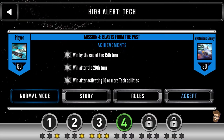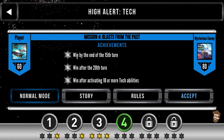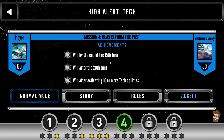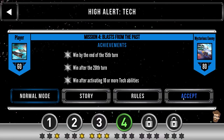It looks like the achievements for this mission are exclusive. You can either win by the end of the 15th turn or win after the 20th turn, and also win after activating 10 or more tech abilities. This one might be a longer video. At the start of each side's turn, that side will acquire a random ship or base from the past into their hand. You'll start off acquiring low-cost cards and more powerful cards as the game continues. You start with a Stealth Tech card.